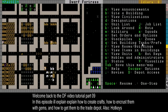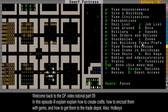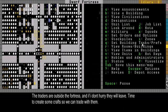Hey guys, I'm Captain Duck and this is my Dwarf Fortress video tutorial part 9. Last time we started with housing and trading and making crafts. Let's continue with that this time.